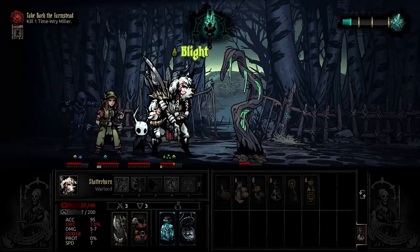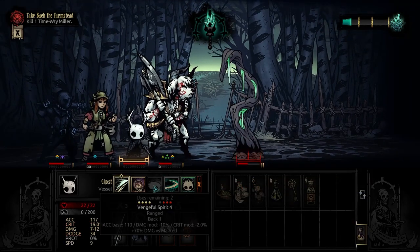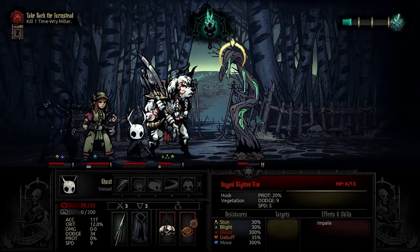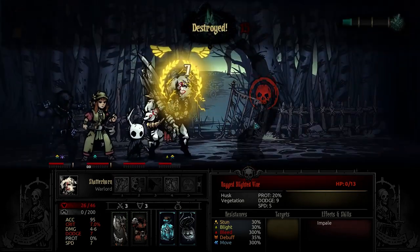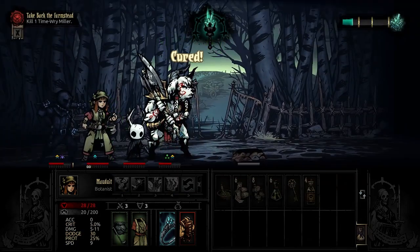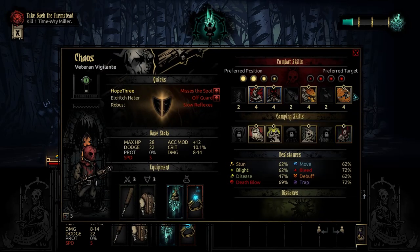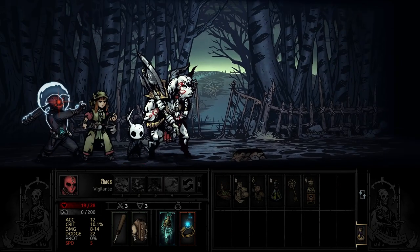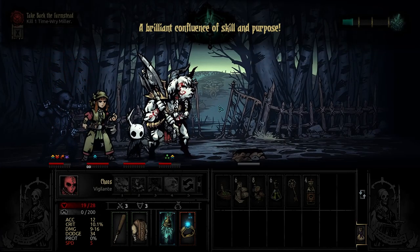Unfortunately we do not have a Riposte for that — a little bit nasty, not the end of the world. I want to refresh my uses now while we still have a pretty good opportunity. Pretty much a guaranteed stun, but it does no damage. And then we are going to be able to Triumph, get a little bit of a Stress Heal, get rid of that Blight on Shatterhorn, replace it with a regen. Let's go for Free Action, and then we're gonna go for a Riposte. There we go, we're pretty much good to go.